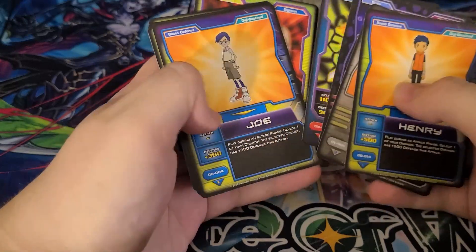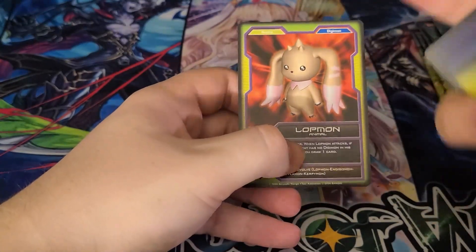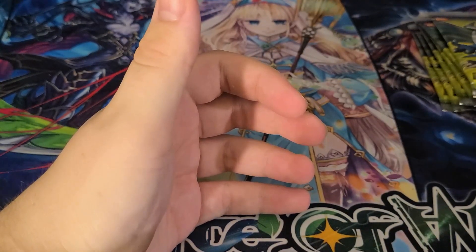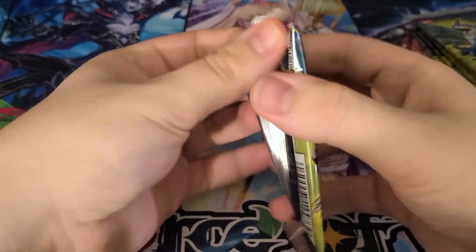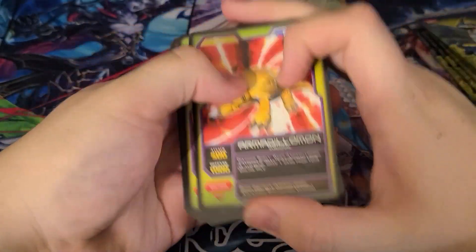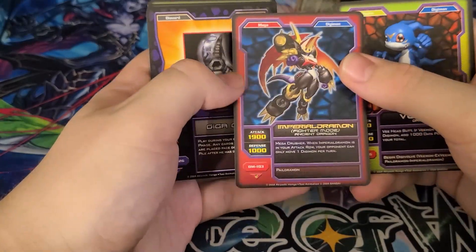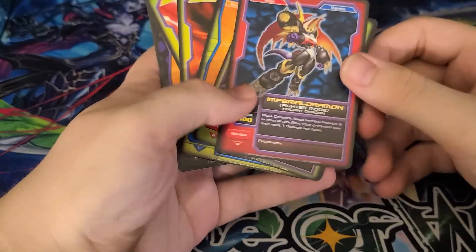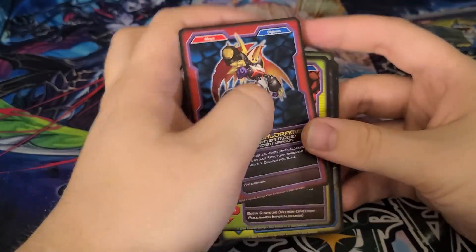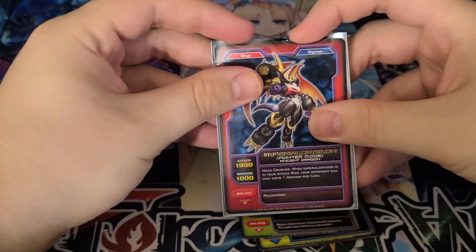Cool cards: Greymon, Joe, Guilmon. Who's your favorite Digimon? Mine is Terriermon — I like Terriermon to a disturbing degree. I love him so much I want to start a religion about Terriermon. Cool-looking Veemon. We got a rare with gold text — Imperialdramon Fighter Mode! I have a figure of this guy somewhere. We'll sleeve it up.